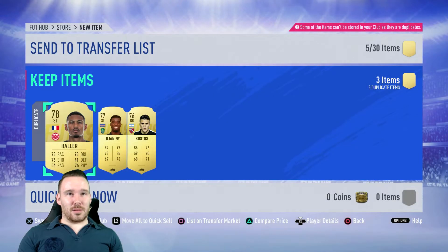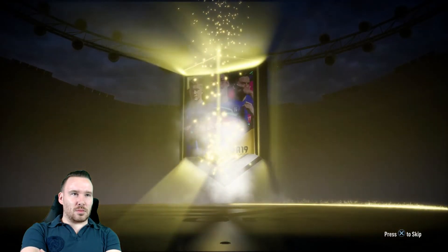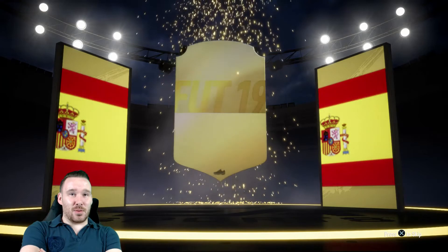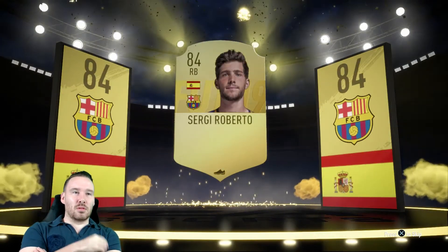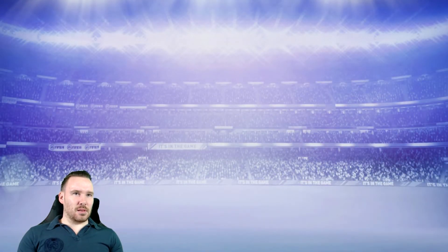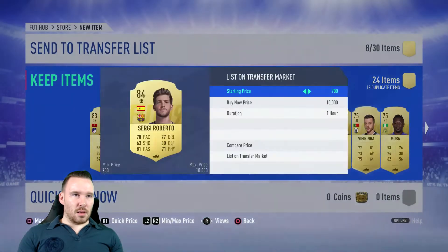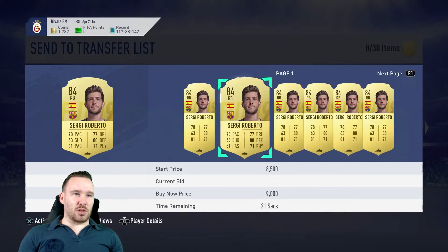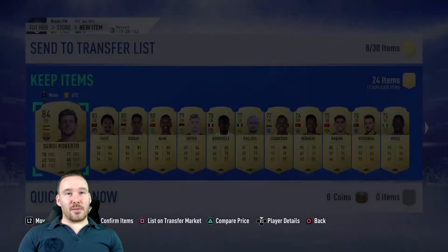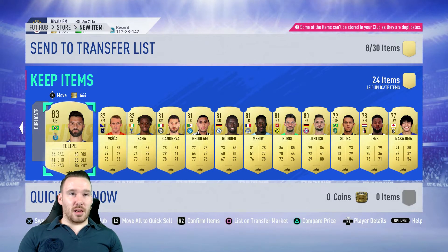We'll just send them to the transfer list. Let's go into the Jumbo Rare Players pack - it's got to be better than that last one. It's a placard - not Team of the Week, I'd like Team of the Week. Oh, that's a meter - Sergio Roberto, that's not bad. We don't really fit him into what we've got though, maybe we can look to sell him. Let me check the price - not going for much at all, buy now is 6,000. We got Savage back as well - we just sacrificed Savage and we're getting him back. Probably just save him in case we need him for another SBC. Apart from that, there's nothing special - a lot of duplicates - we'll send them all to the transfer list.